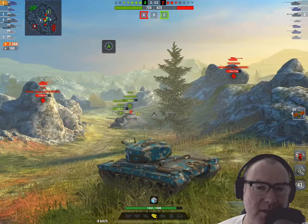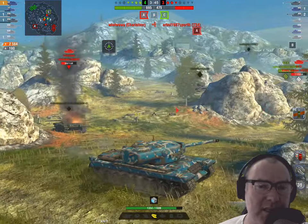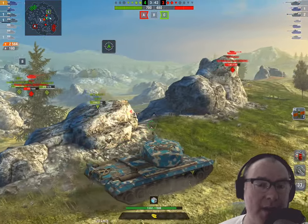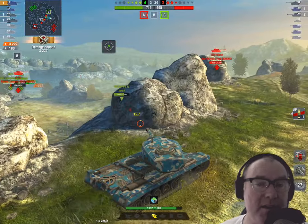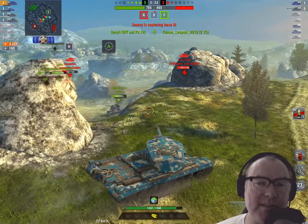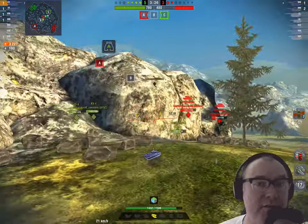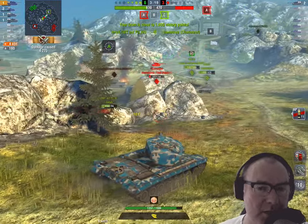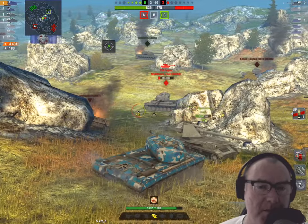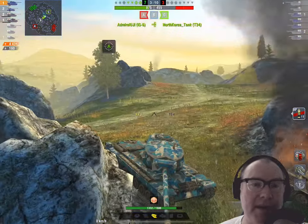The TD world has been diluted somewhat by the introduction of a lot of glass cannons, and that's made tanks that can actually take a shot and trade on the front line — like a heavy can, like the T30 does — very sought after. Now here's the secret to damage: the sides of a lot of tanks like T34s, Carnarvons, Object 140s, and T-62As are pennable with HE. People don't realize this, but that's 1,200 damage right there on that T34, which padded my damage output all the way up to nearly 4,500.